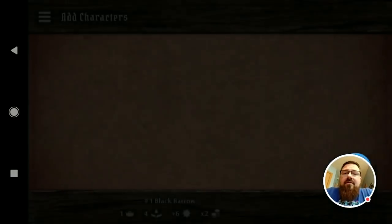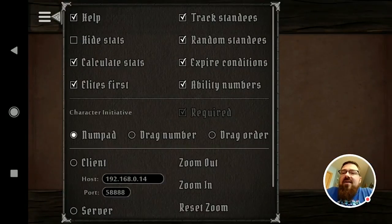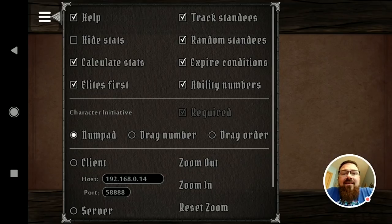This is a fantastic app that removes a substantial amount of record keeping and pieces from the table, makes it a lot easier to play the game. I don't use hide stats as an option because, per page 12, you don't have to hide stats from yourself — it's not that kind of game. As far as character initiative goes, I choose to use the number pad because I think it's the most streamlined and straightforward way to handle it.